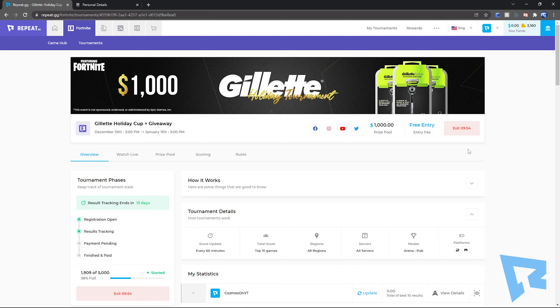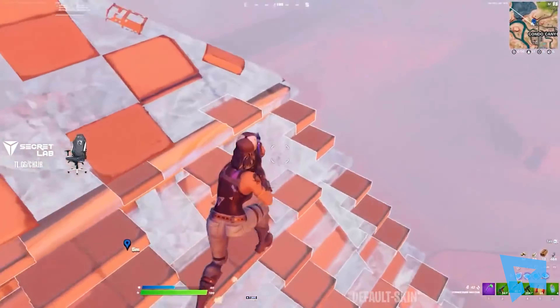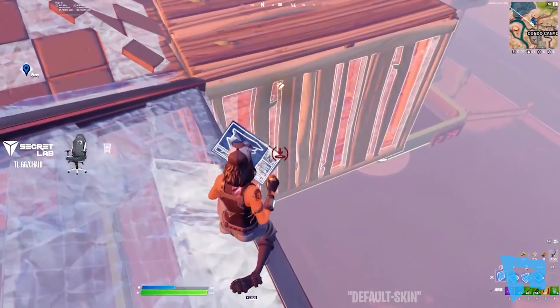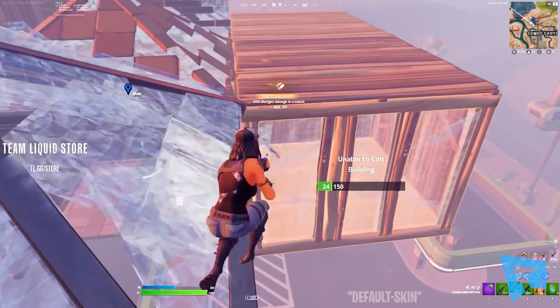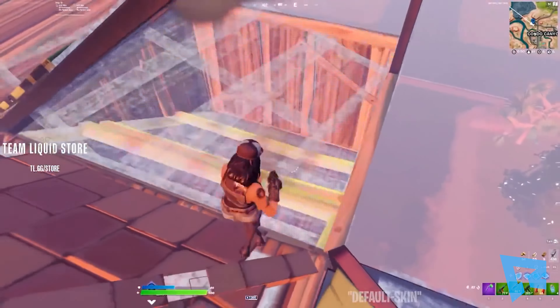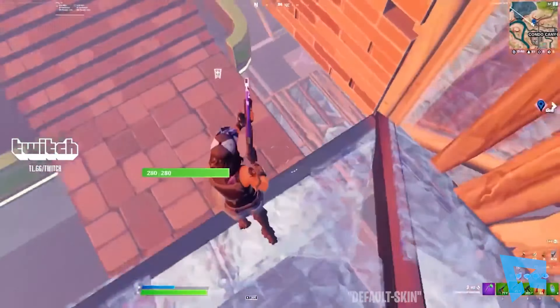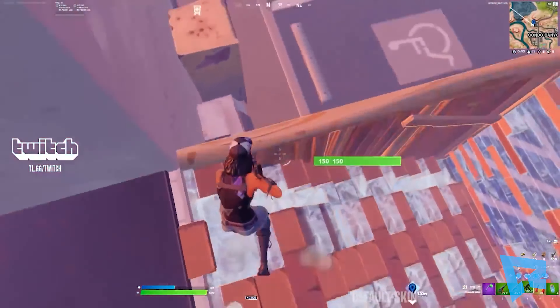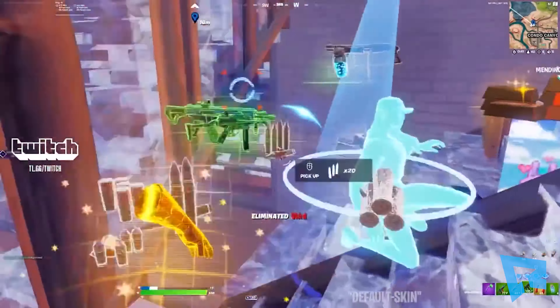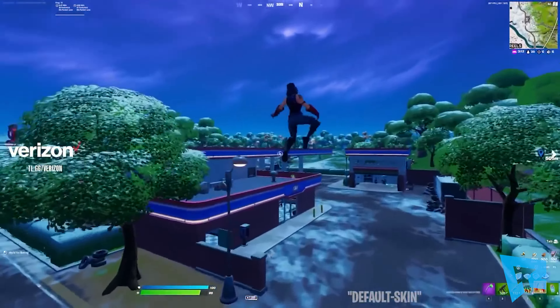Now you're all set — you can load up Fortnite and play some games. Go ahead and try your hardest until the tournament date ends. Repeat.gg counts your top 10 games and counts them into your final score. Something you need to know is that when you're playing in this tournament and you lose the match, you're going to need to wait until the game you were in is updated on Fortnite Tracker. Do this even if you win, to avoid having your games get grouped together, because Fortnite scores will only count once the game you're in ends.